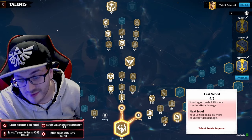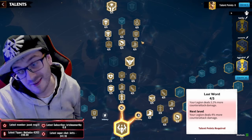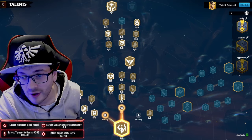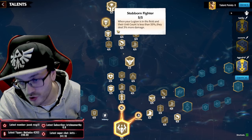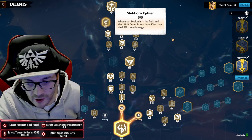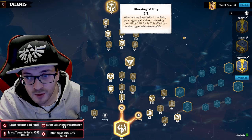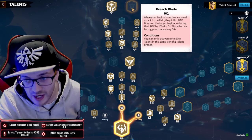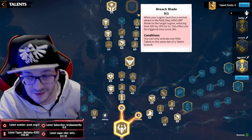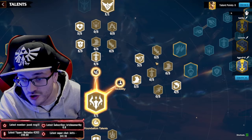Combined with another 4% from the mobility tree, you'll have 9% counter-attack damage total. You finish on Stubborn Fighter, giving 3% more damage dealt when you hit that 50% reduced march threshold - really, really good. It just amplifies how much you're dealing. Blessings of Fury I prefer over Defense Break on target because HP is more important than inflicting a defense break.